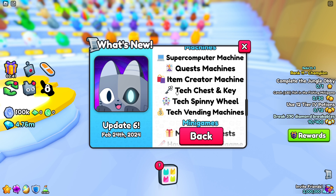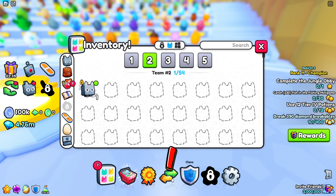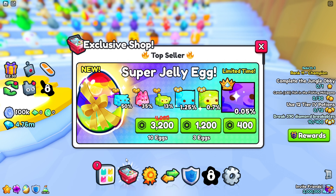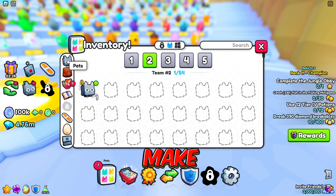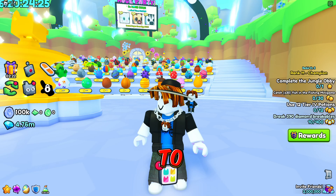There's an item creator, tech chest — there's like a bunch of stuff. There's a new exclusive egg I think. I'm going to make sure I didn't get hacked. Now let's go to the new world.